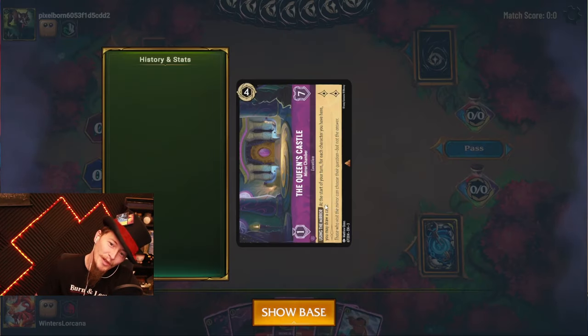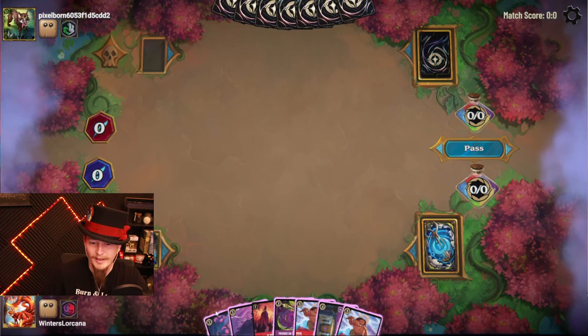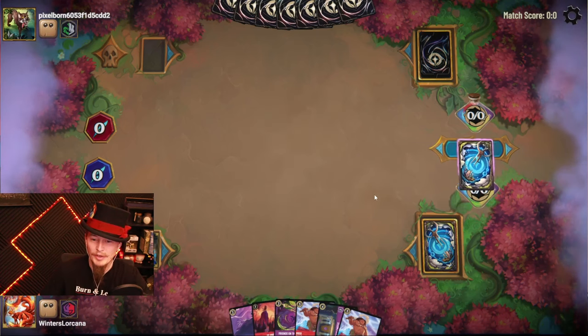At the start of your turn, each character you have here, you may draw a card. Okay — if I could read it, it would be better. We're gonna ink the snake since I can't play it on turn two anyway.